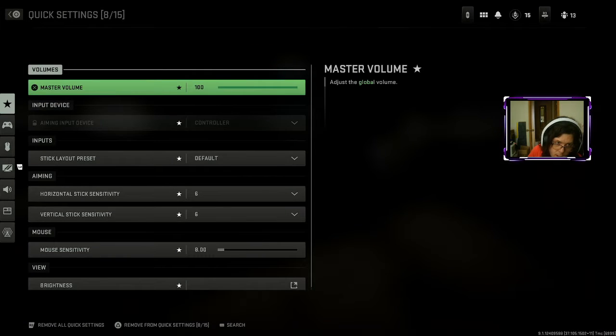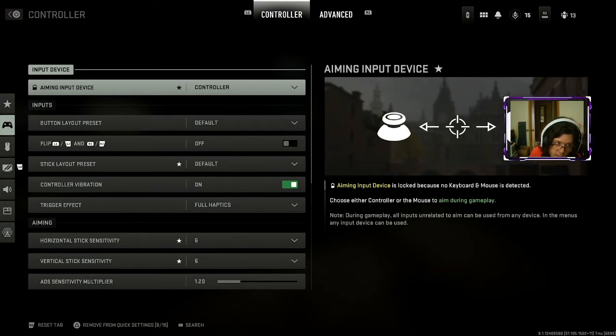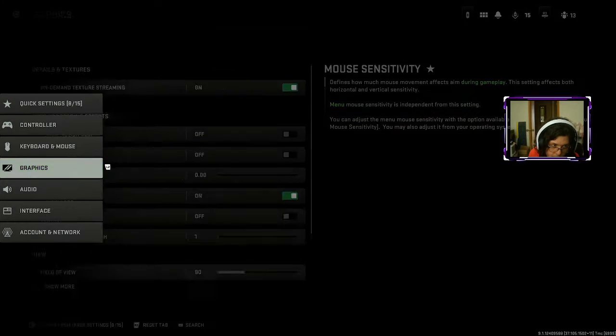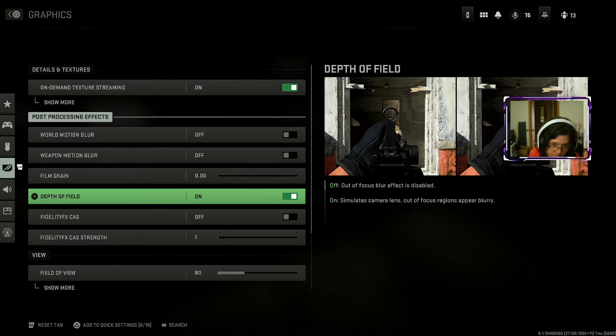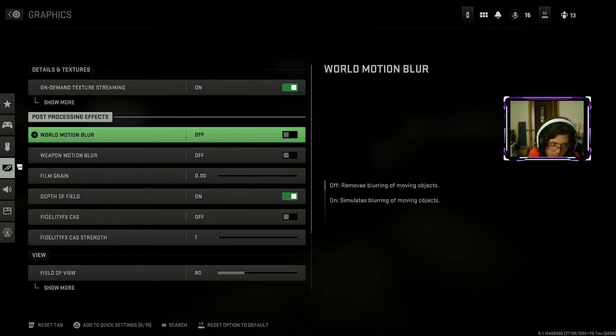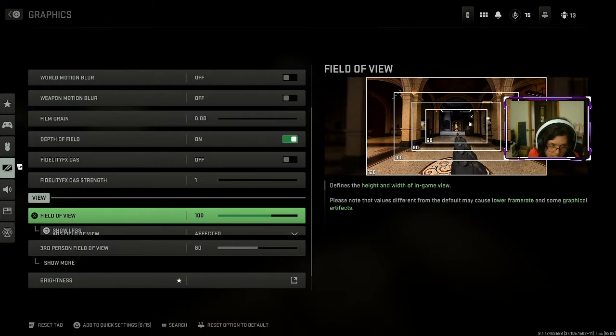You can change your quick settings in here - these are all the general quick settings you can adjust. I don't change much of anything here except I did turn down the graphics. I turned off depth of field, turned off film grain, turned off motion blur - I don't think that's even genuinely needed. I've kept the field of view at 80, but let's go for 100 field of view and see if I like that more.